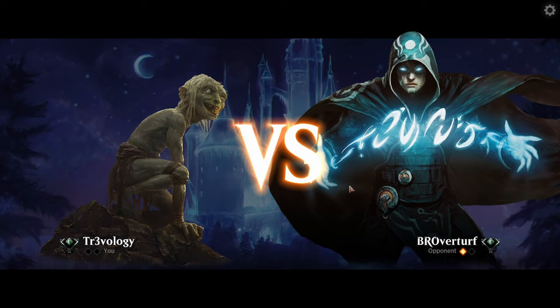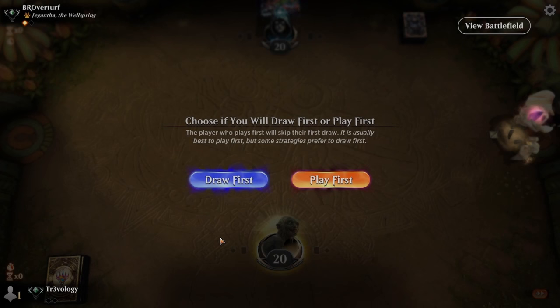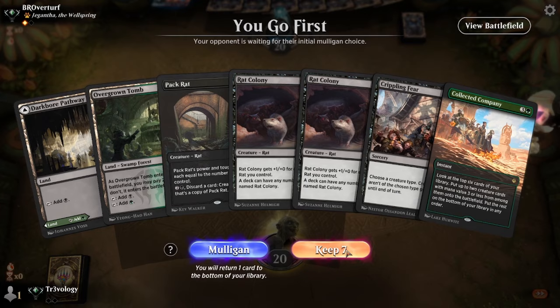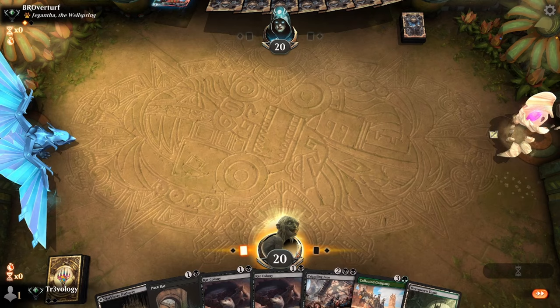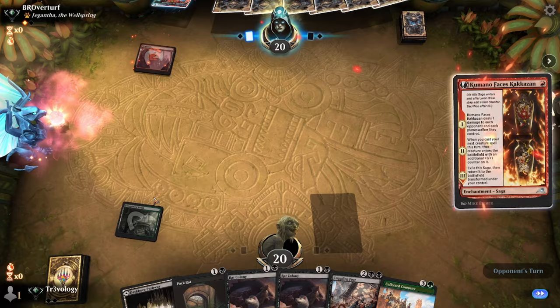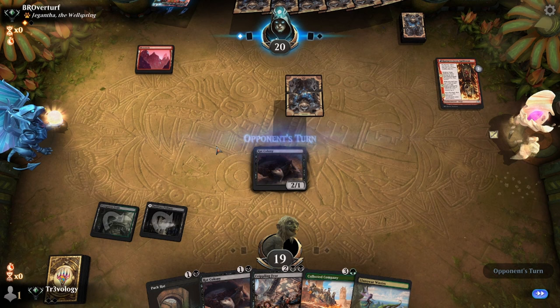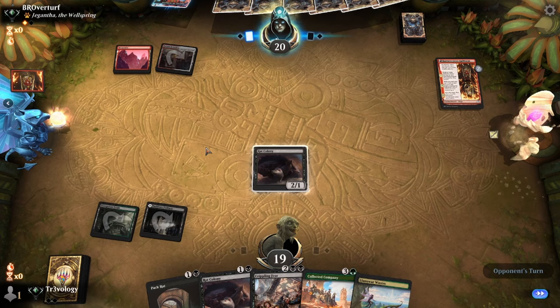I feel like we've been a little unfortunate but hey — no more two-land hands. The Crippling Fear is for later. Lead off with the Overgrown Tomb tapped. Opponent says yep yep — so far everything fine. Rat Colony again, which will be shut down.